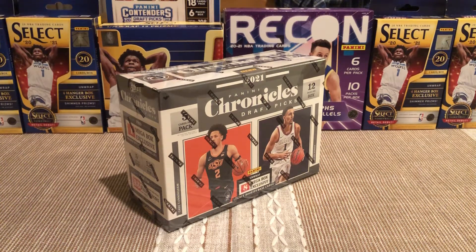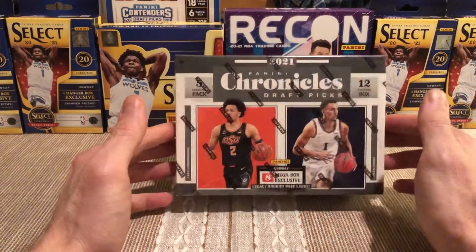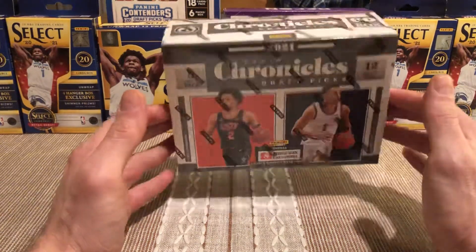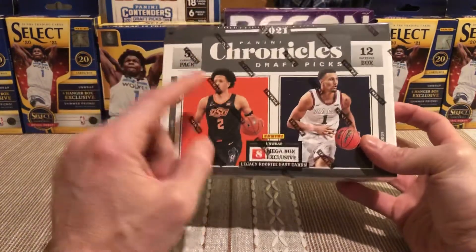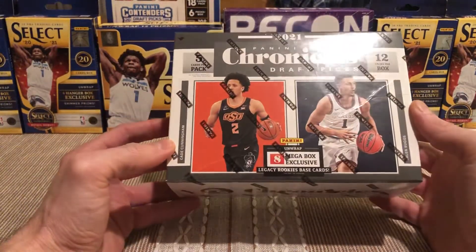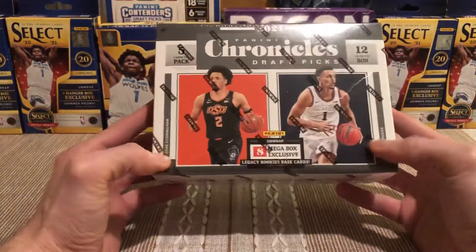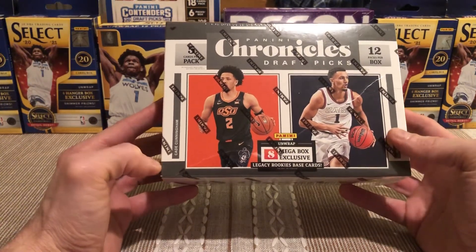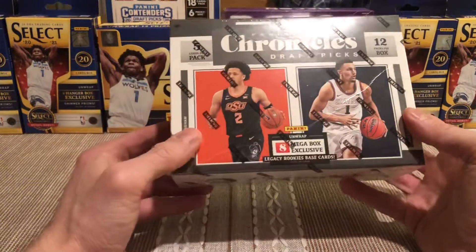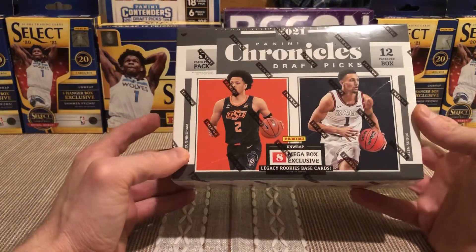Well, well, well, what have we here? Looks like a mega box of Chronicles Draft Picks 2021-22 class of rookies. We're gonna have Cade, Jalen Suggs, Evan Mobley, Chris Duarte, Scotty Barnes, Jalen Green — guys like that. They're all in their college jerseys, which is a-okay with me.